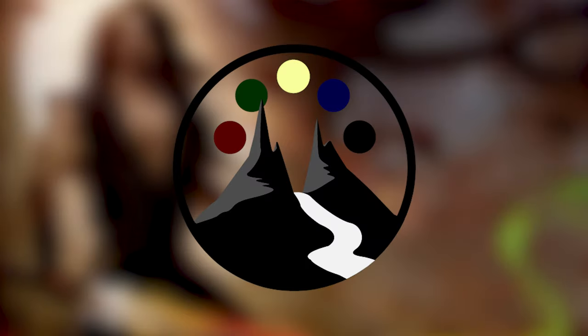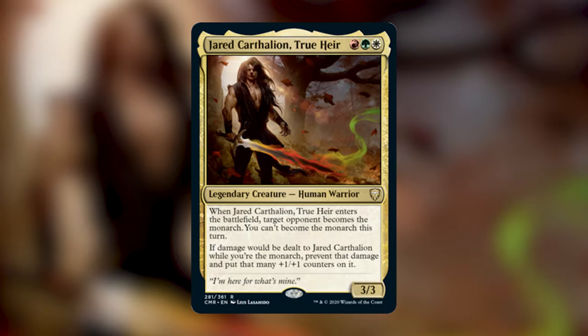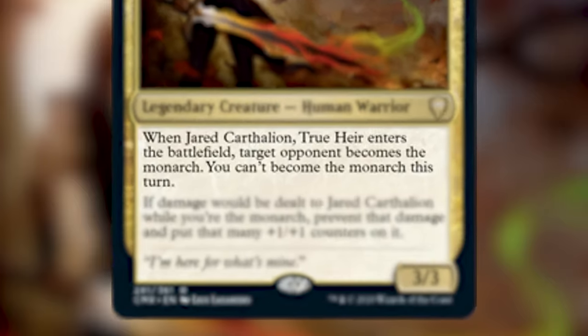Let's dive in to today's commander, Jared Carthalion, True Heir. Jared costs a red, a green, and a white mana to cast. He's a 3/3 human warrior with two abilities.